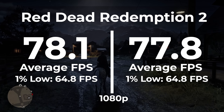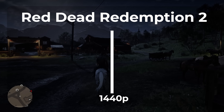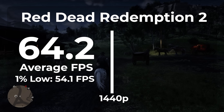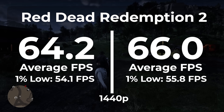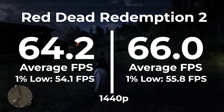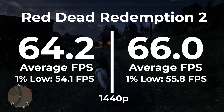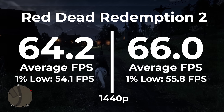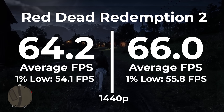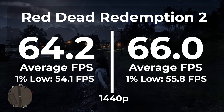That just doesn't happen every day — I should probably buy a lottery ticket. Switching over to 1440p on Windows 11 Pro, we got an average frame rate of 64.2 and a 1% low of 54.1. On LTSC, we got an average frame rate of 66 and a 1% low of 55.8. My original theory was being completely blown out of the water — I thought these games would be performing much better at 1080p on LTSC, but that simply hasn't been the case. This is another example of 1440p seeing the most improvements, with a 2.8% better average frame rate and a 3% better frame timing.